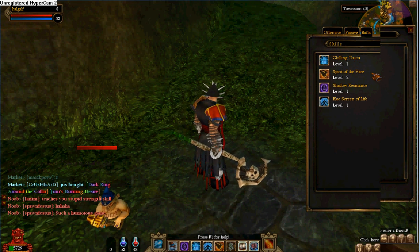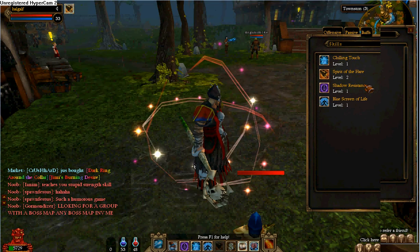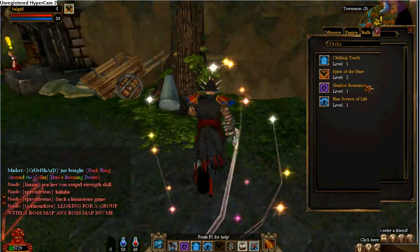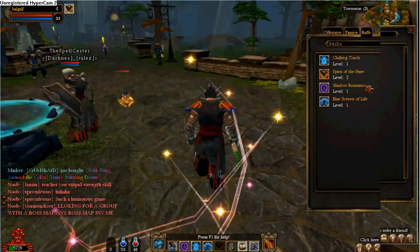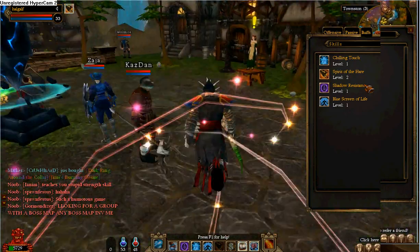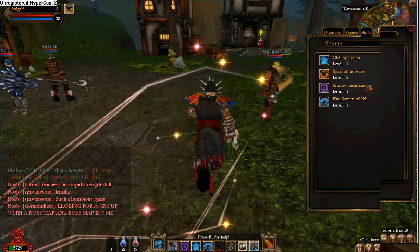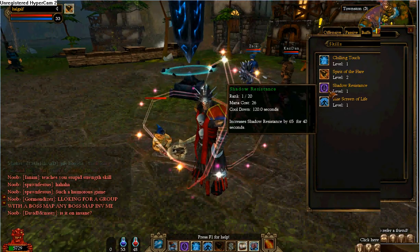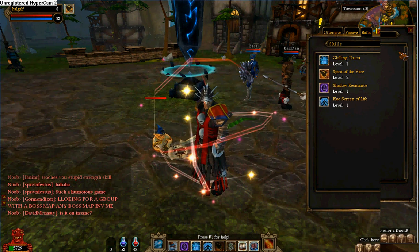Spirit of the Haze makes you run faster. Like this — hit that and this comes around, you run twice as fast. It can be very helpful when you're fighting a boss and they heal themselves. When you die, you can hurry up, run over here, buy health potions, and then go back. I also have Shadow Resistance because a lot of the dungeons I do have shadow monsters. And then the Blue Screen of Life, which is very, very helpful.